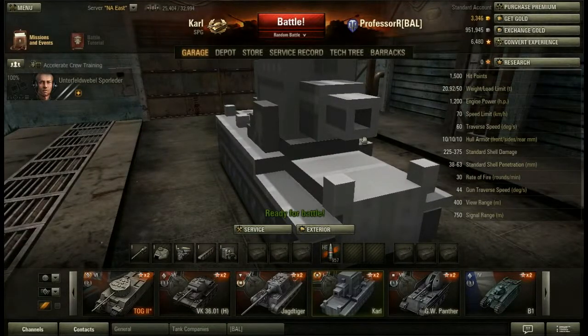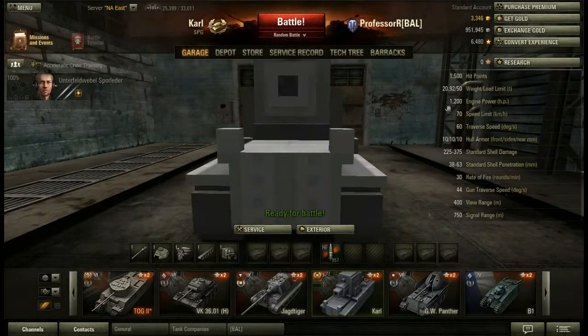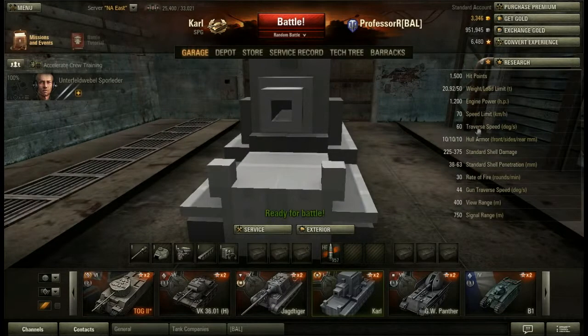This tank is just amazing. It has 1500 hit points, which rivals that of Tier 8s — it's even better than some Tier 8s. It only weighs 20.92 tons unequipped, but it has a 1200 horsepower engine, which means it can easily reach its speed limit of 70 kilometers an hour, with a great traverse speed of 60 degrees per second. We also have a 400 meter view range, which is better than Tier 9s, even some Tier 10s. And the Tier 1 radio is a whopping 750 meters. So already this tank is looking good.